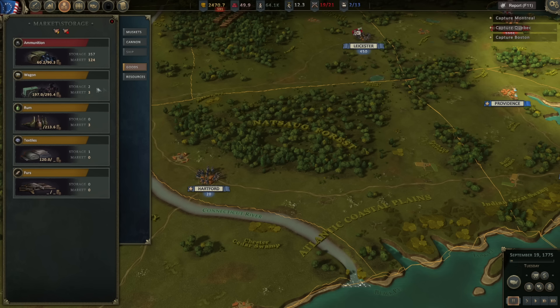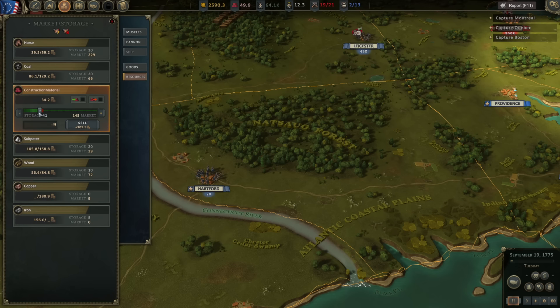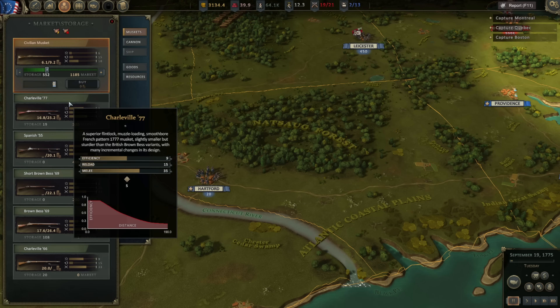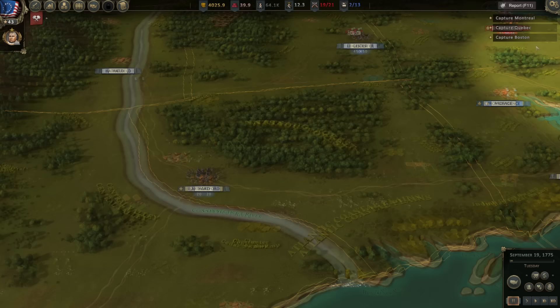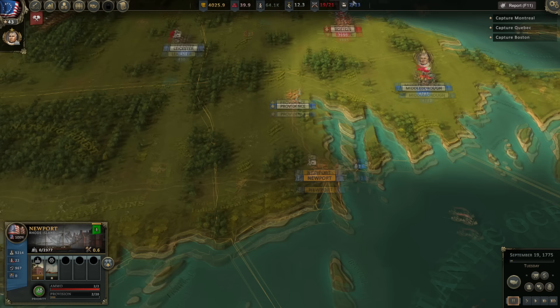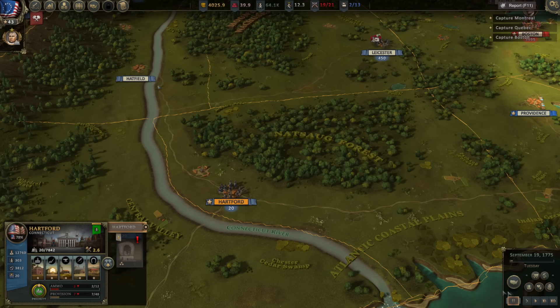We'll sell our one textile. We've been selling some of our surplus because it seems like we've got a slight surplus in civilian muskets right now, so that'll get us back to four grand — 108 brown buses.